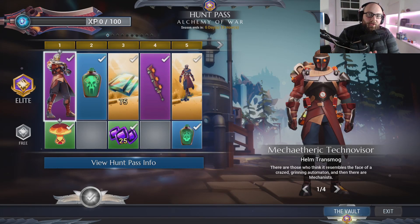Phoenix Labs has given us a first look at the new Hunt Pass Alchemy of War, which comes out on October 22nd. I'm very excited to dive into this with you guys so let's get right into it. The first thing you'll notice is that the elite track is now on the top of the Hunt Pass whereas the free track is now on the bottom. Just keep that in mind as we go through this — nothing has changed other than that.